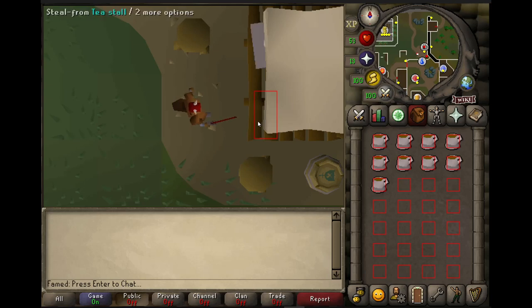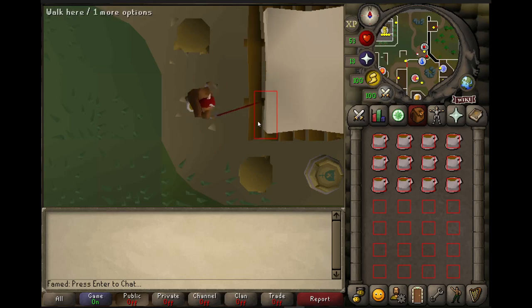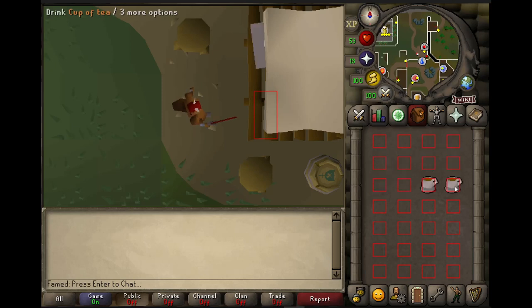For dropping items, since thieving stalls is a 1 to 1 action — meaning you steal once and get one item back — it's a simple matter of counting how many clicks I've made. I could do this more accurately by counting experience drops, which I was already doing for firemaking, or using another method to directly count how many items are in my inventory, but as long as I'm the only one here I can keep it simple. Notice when I'm dropping, I'm also using the click pattern I used when cleaning herbs — being able to recycle code is just great.